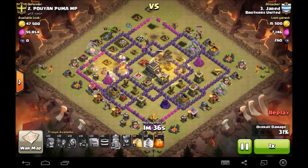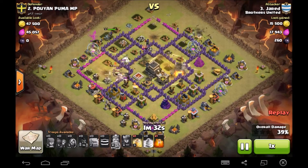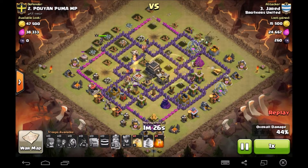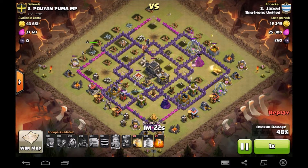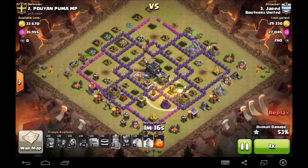He takes the second heal — there goes the bomb, it doesn't do anything because the heal's already there. Keeps going through the base. Now he's got two decisions: which set of hogs does he heal, because we know where the bombs are. Luckily one hog triggered the bomb on his own.